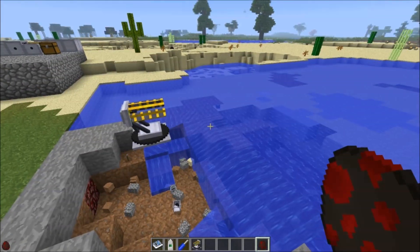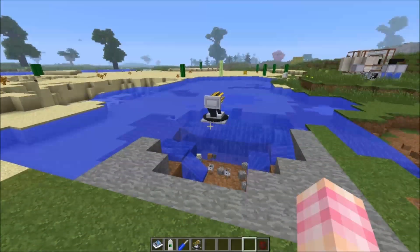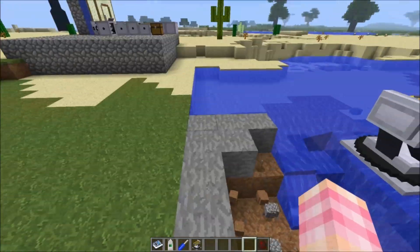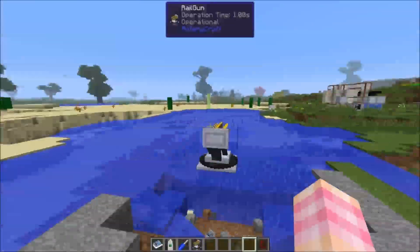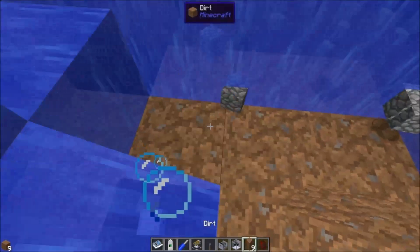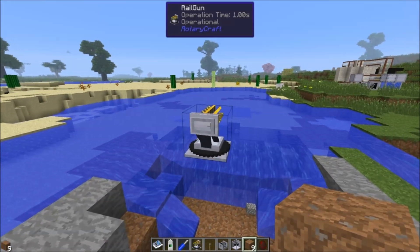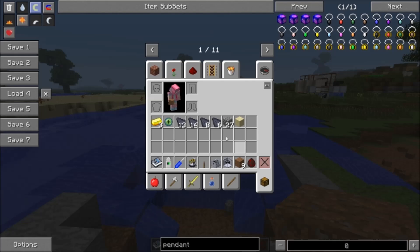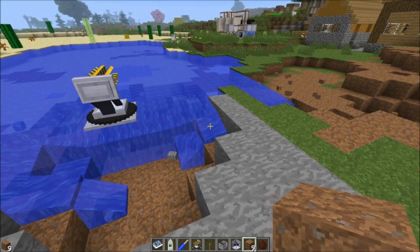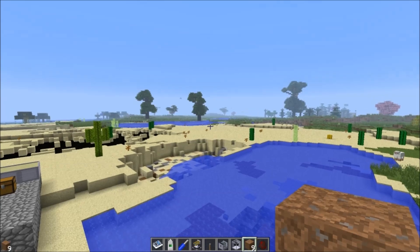We've done a lot of demonstrations now and you can see the destructive potential the railgun has. You definitely want to be very careful about how you use it, because you can end up inadvertently dealing significant damage to your area. It does quite a lot of damage with extremely high-weight ammo. It's hard to imagine a scenario other than fighting a boss like the Wither, Ender Dragon, or something from another mod with a massive health pool where it would be cost-effective to craft the 32,000kg ammo.